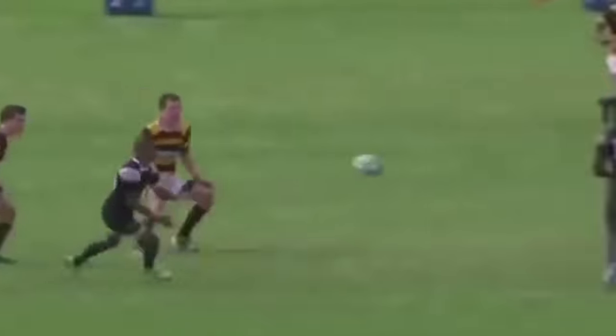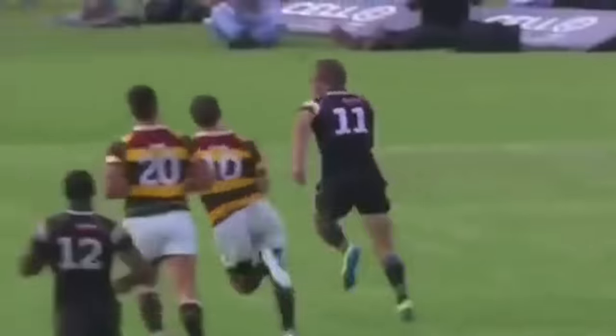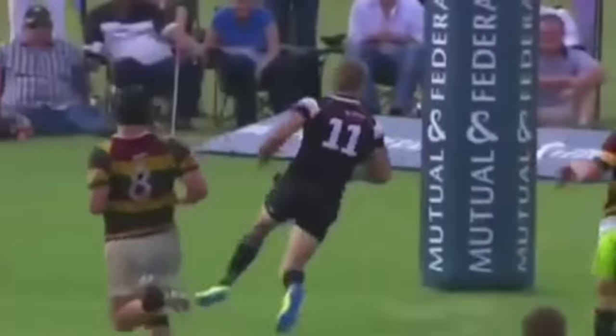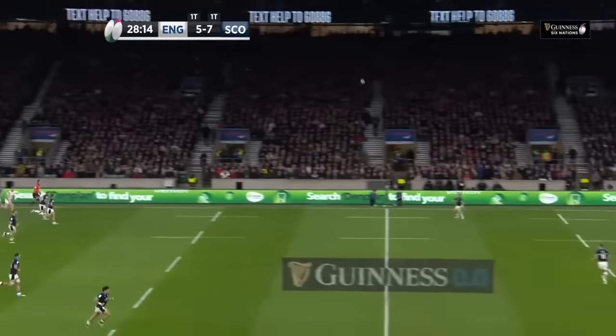Behind the centres, Garteman has beaten the tackle — what a first mistake, they've done him in the centre. But what a play for the winger, scores the try under the posts.